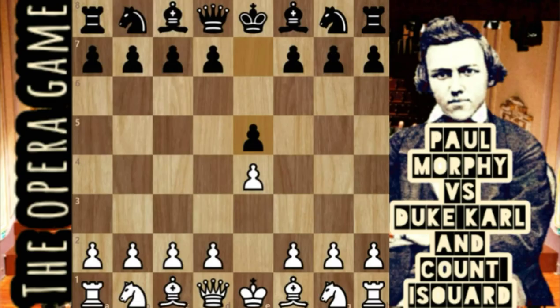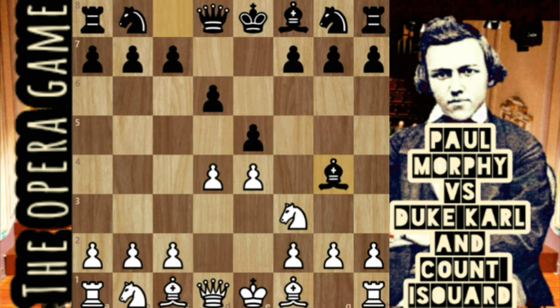Morphy started e4, e5, knight f3, d3. This is Philidor's Defense. It is a solid defense but slightly passive, and it ignores the important d4 square. White plays d4, and Black responds with bishop g4. Though common at the time, bishop g4 is considered inferior. Today, e takes d4 or knight f6 are the usual responses. Philidor's Defense's original idea of f5 is a risky alternative.